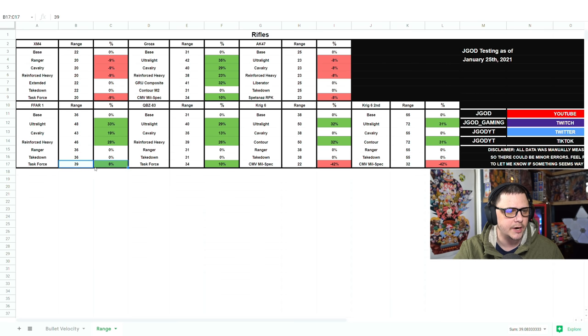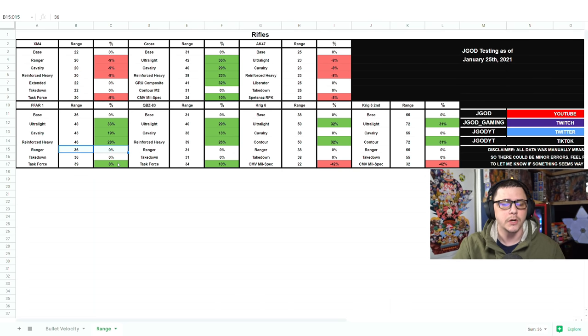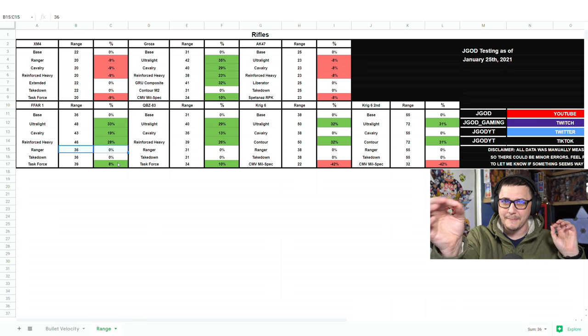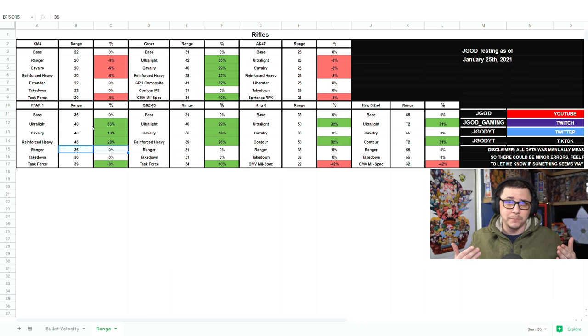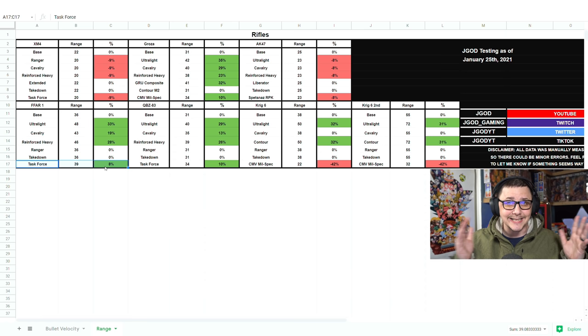When we get to the FFAR, we get various improvements. Task force, reinforced heavy, cavalry, and ultralight are all helping out quite a bit. With the reinforced heavy we're getting a big chunk — 46 meter range, adding 10 extra meters. Over here we're getting a 51% increase and 902 bullet velocity. If you want to go for the Ranger, which gives you extra bullet velocity, the problem is it's not going to help your range. So you've got that tradeoff — maybe you want those extra 200 meters per second to feel closer to hit scan and not have to lead your shot quite as much. Most people will use the FFAR as a point blank option so you don't necessarily need as much bullet velocity, making the reinforced heavy the way to go, unless you're looking at the task force which helps with side-to-side recoil but increases vertical.